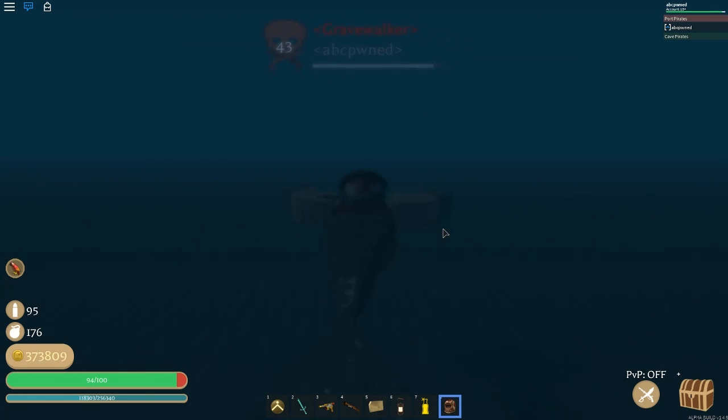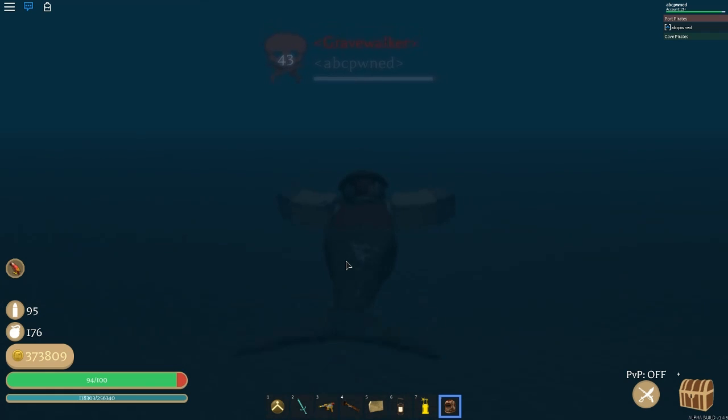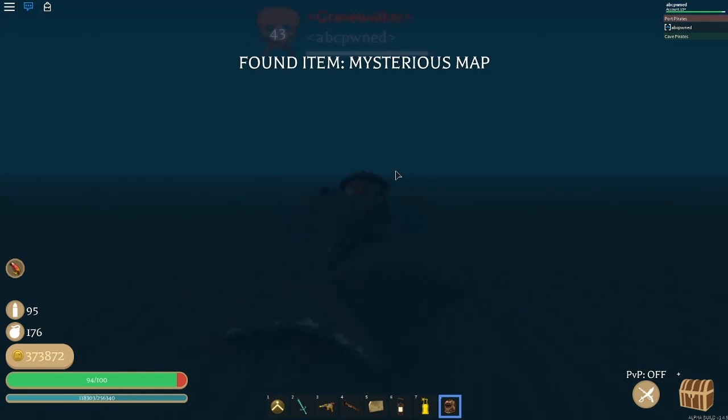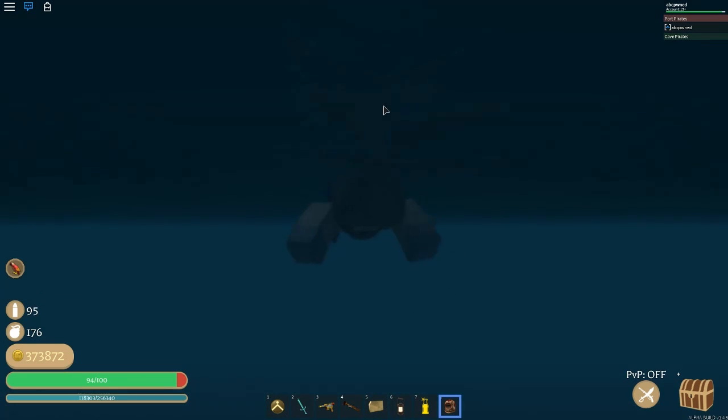Interact with the map and grab it. Once you grab the map, simply go back and talk to Matthew. It will be a little hard to find for you guys because it is pretty small and requires a lot of swimming. Alright, we found it. Swim up to it and press E. This is an item, so make sure you press 'take the map' and get the 'found item: mysterious map'. Make sure you actually pick it up.